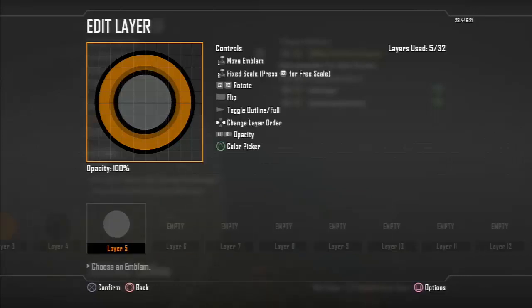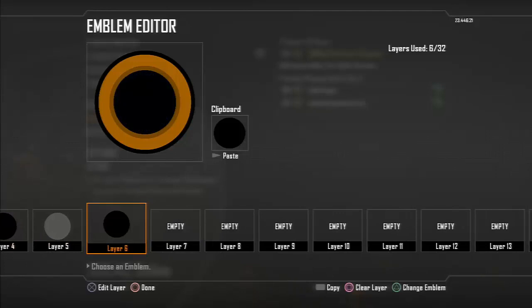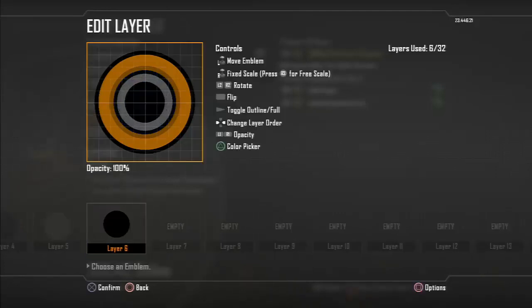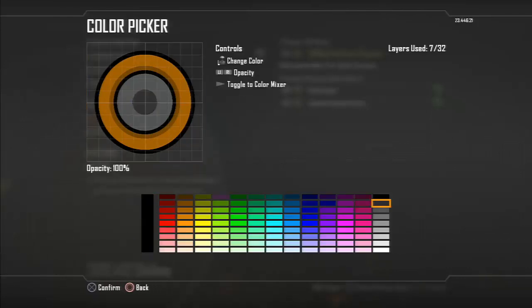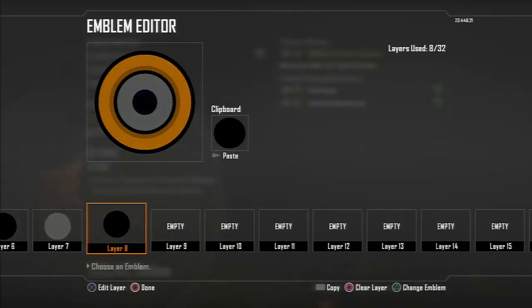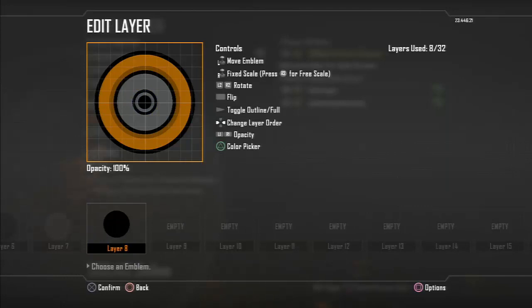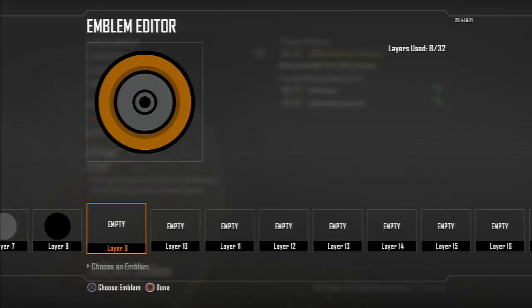Copy and paste again, make that a greyish sort of color, make that smaller than the black layer from layer four. Then copy and paste the black one again for layer six, make that even smaller than the grey one. Copy and paste again for layer seven, make the grey one smaller than the black one. Just keep making it smaller — that's it until you get to layer eight.